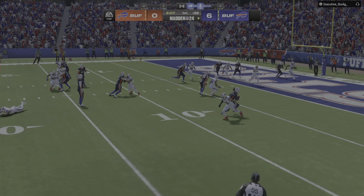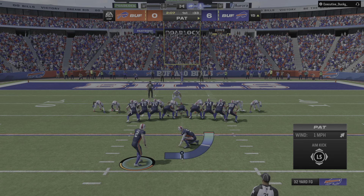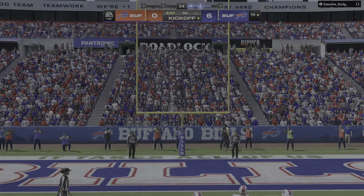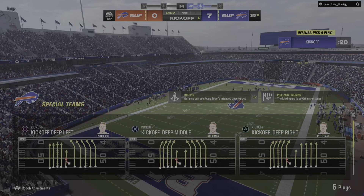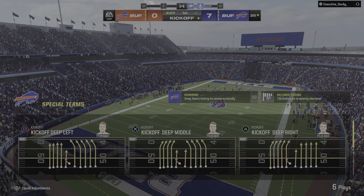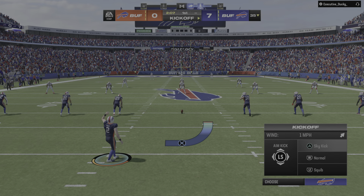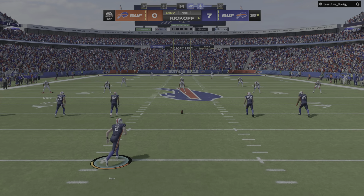We see this a lot on third and short yardage, especially down here in the red zone. They're going to sell out to stop the run, try and hold them to a field goal. But once the running back gets past the first wave, the resistance can evaporate. He not only picks up the first but takes it all the way into the end zone.